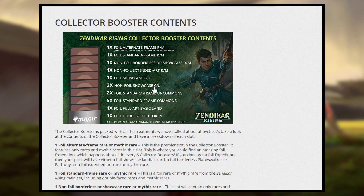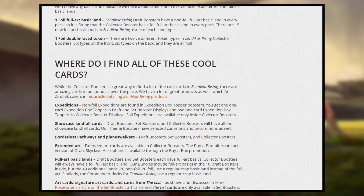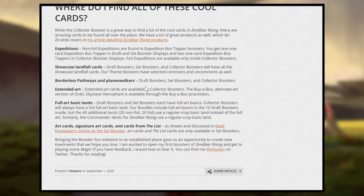If you have any questions — this is often confusing because they have so many different terms — let me know. They also detail where to find each card type: you get non-foil expeditions as box toppers. You get showcase landfall cards in draft boosters, set boosters, and collector boosters. You get borderless pathway cards and planeswalkers from draft boosters, set boosters, and collector boosters. You get extended art exclusively from collector boosters.